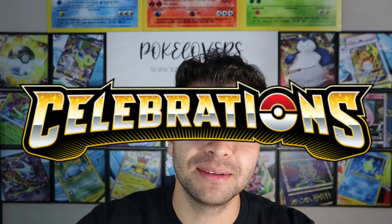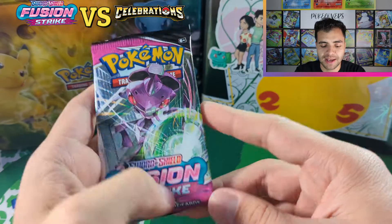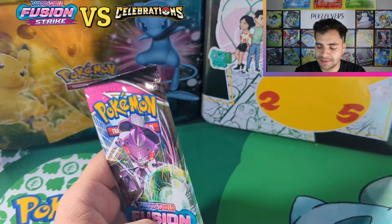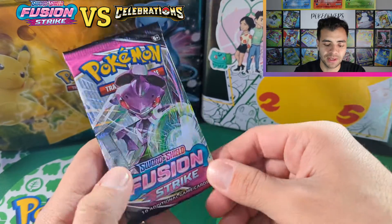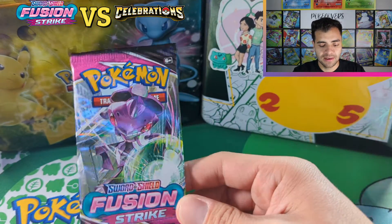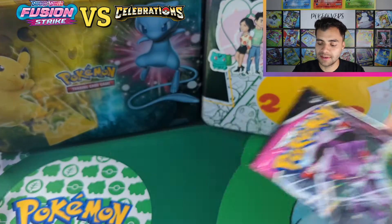Welcome back to another video. Like I said, we got 10 packs of Celebrations, we got 10 packs of Fusion Strike. Let's see which one has the better pulls. We got these from an ETB and then we also got that from a booster box, so we just grabbed random ones to see what we'll get. Let's check it out — we'll open one at a time.